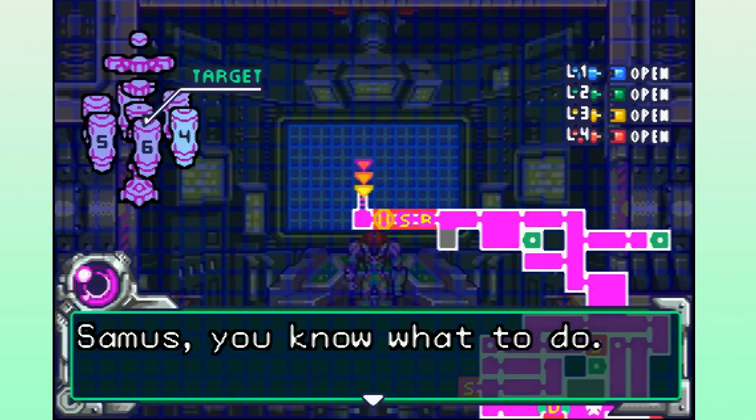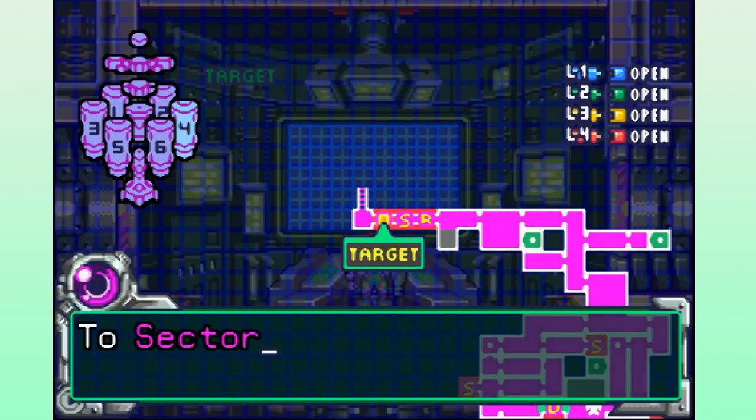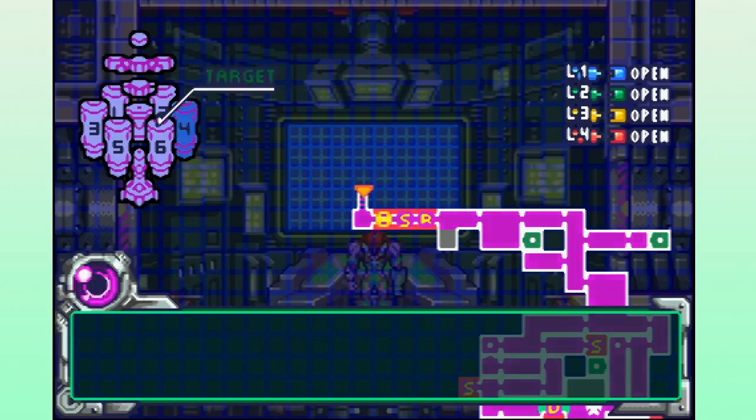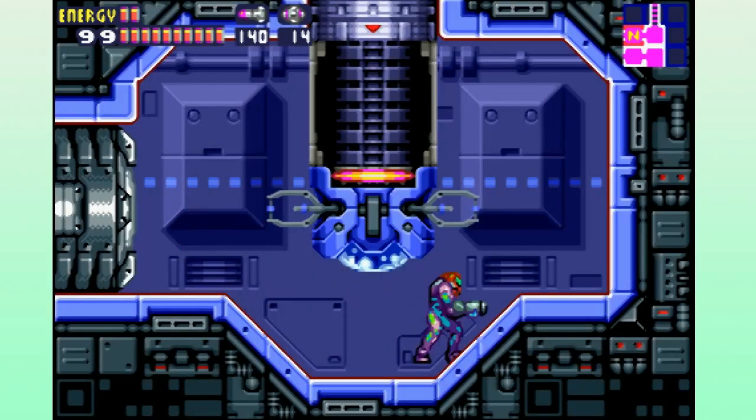We're headed to Sector 6! The map was jumping around — yeah, it's done that the whole time. Onward to Sector 6! Onward, onward, onward, Samus, to destiny!